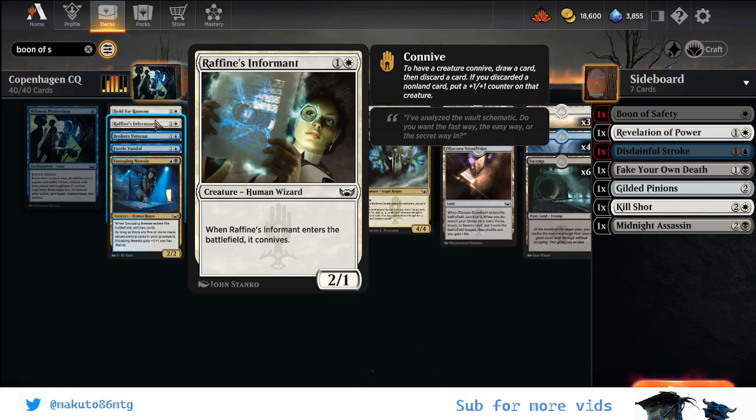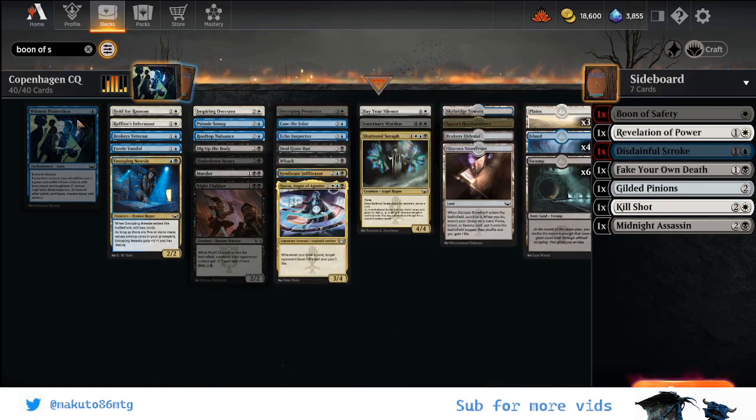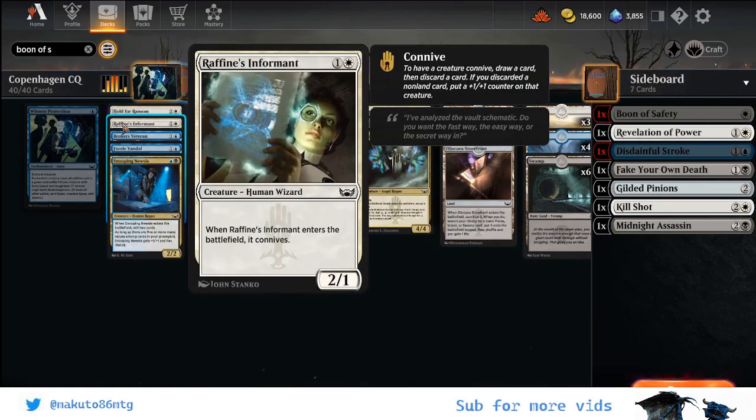And then Raffine's Informant — I think this card is extraordinarily good for a common. It's a 2/1 for two mana, which is quite good in sealed, and when it enters the battlefield it will loot: the con knife. If you discard a spell — sometimes I wanted to do it because of the snoop and the syndicate — you put a plus-one plus-one counter on it. And if not, this is still a 2/1 and you filtered one land. In some kind of deck where if you get it in turn two you can be aggressive or make a block, and if you get it later you still filter a card when you have a handful of lands in the late game. This is an excellent two-drop — I absolutely love it.